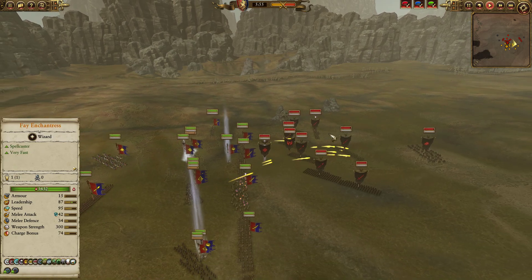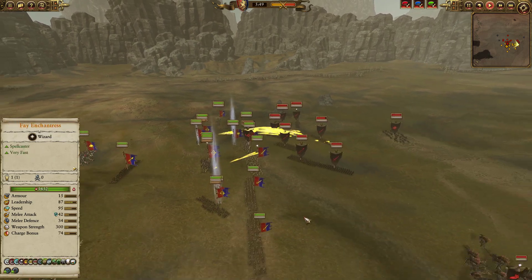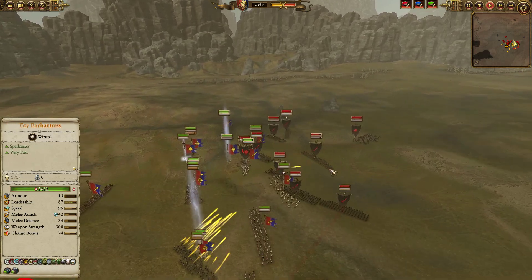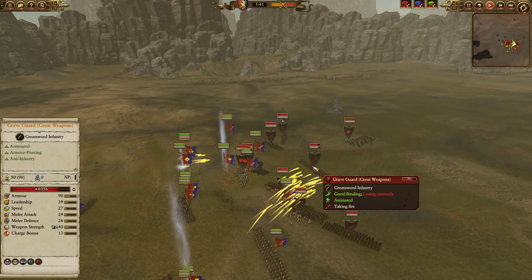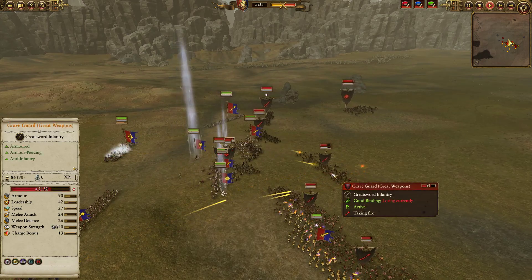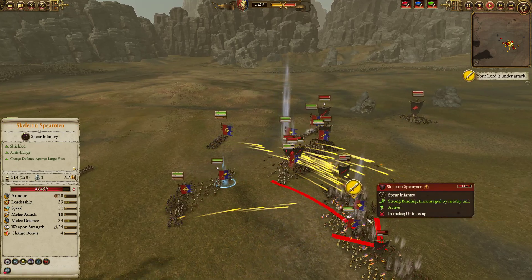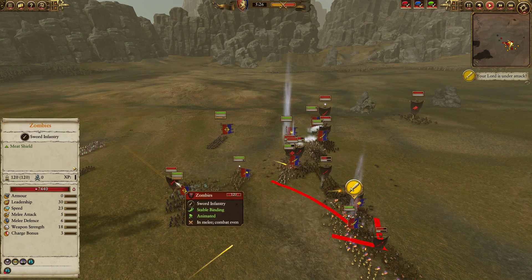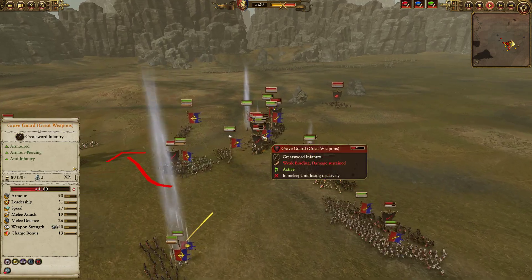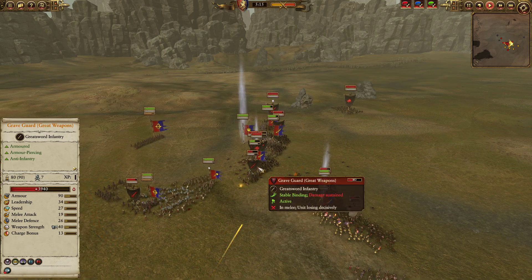The Graveguard are the target of my shooting, not the low-armor Spears — I know the Skeleton Spears are going to roll over and die anyway, so the Graveguard are the much more important target. The Fae Enchantress dives into this pocket to start melting troops down as my opponent launches a summon of zombies, forcing the Peasant Bows to pull back. But the damage is stacking up on the Graveguard — they're taking quite a pounding, losing hundreds of HP per volley, and they're already down 2,000 HP before the lines even meet, which is good for me.